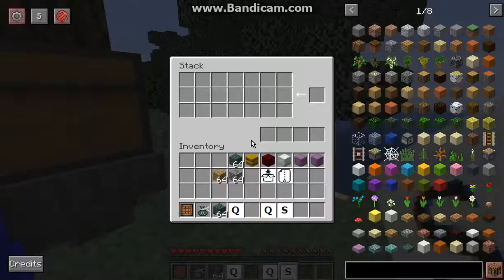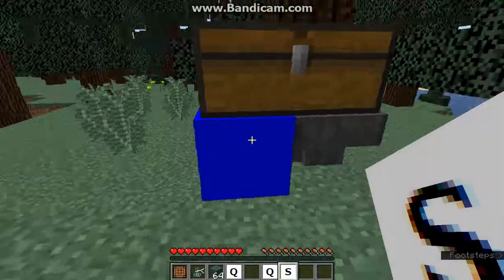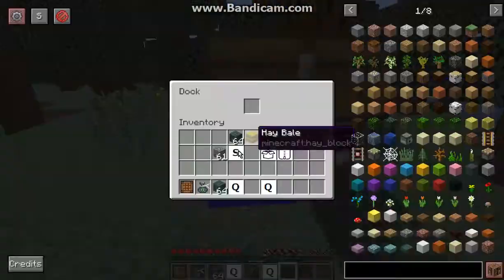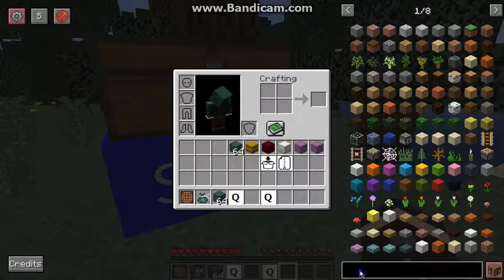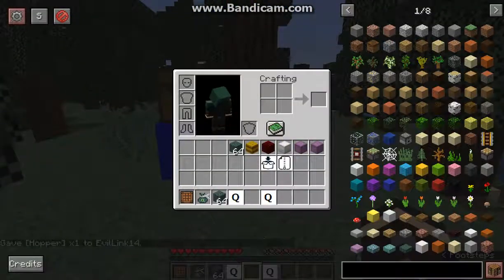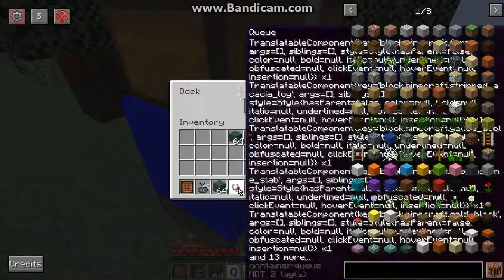The stack item will pretty much do about the same thing. It's just that when it comes to the hopper, it'll only put items in a stacking sort of way compared to queue, which works in a queue order. I tried to follow the video and it seems the queue is what was shown rather than stack, so I'm not too sure on that myself — just keep it in mind.